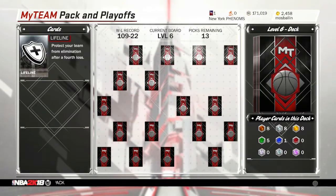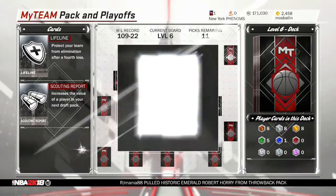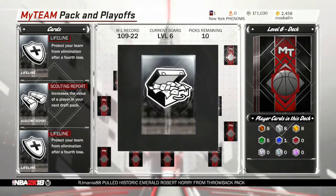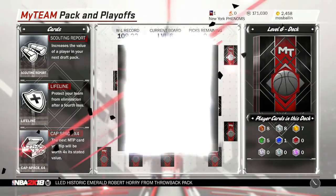I'm just pulling stuff that basically makes no sense right now — like all these lifelines, scouting reports, another lifeline — all that stuff is gonna be pointless especially since I'm done with the round, so none of that's gonna matter.